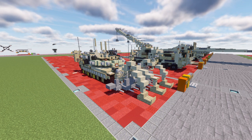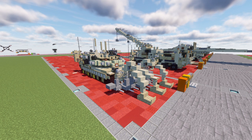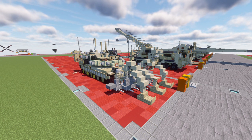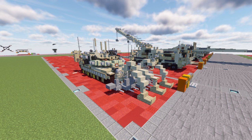The M1150 Assault Breacher is a pretty cool-looking version of the M1A1 Abrams — basically a mine-clearing vehicle. It's pretty straightforward in nature, but is overall a really cool design and will make an awesome addition to any of your maps where you want a cool convoy, with this tank taking charge and clearing out possible IEDs and stuff that could pose a threat to the convoy.